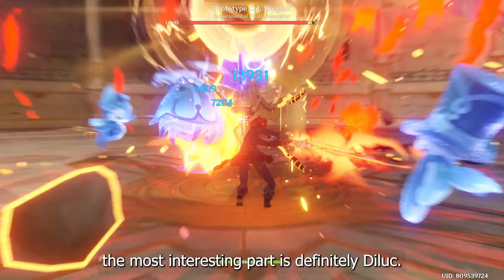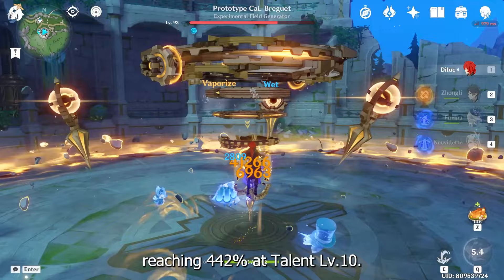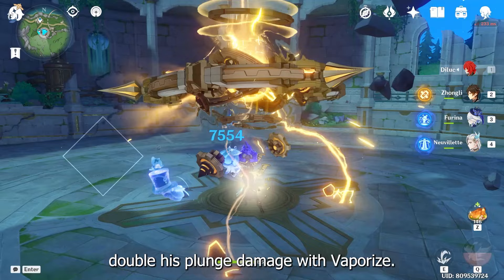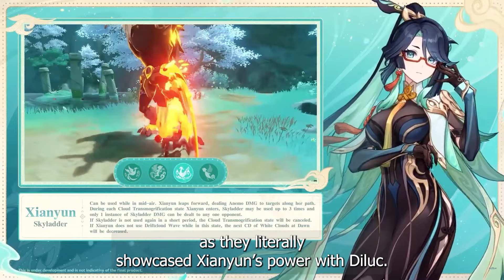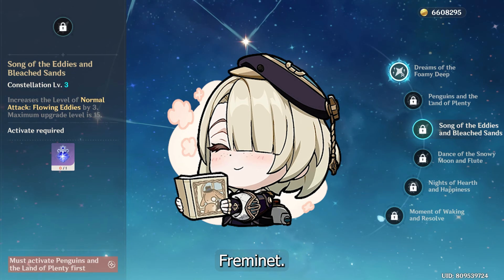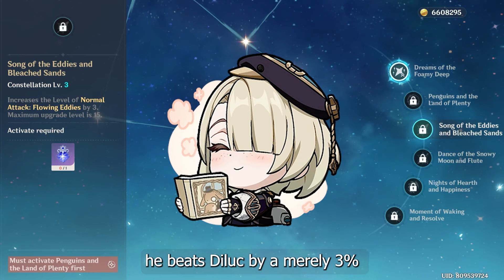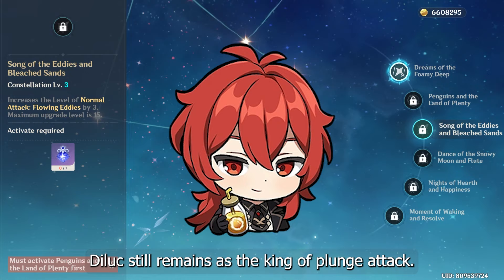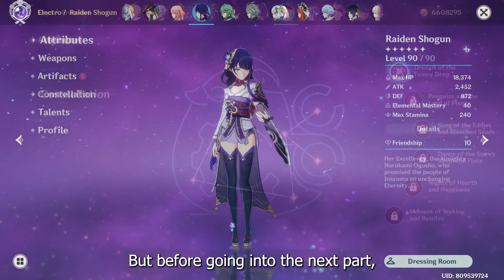Anyway, the most interesting part is definitely Diluc. He has the absolute highest plunge multiplier, reaching 442% at level 10. This is exactly why everyone is talking about the Diluc-Xianyin combo — he's a Pyro claymore user who can easily double his plunge damage with Vaporize. Even the devs approved this on the livestream, literally showcasing Xianyin's power with Diluc. By the way, there's actually one character that's even stronger than Diluc in plunge attack — Freminet. Thanks to his C3 increasing his normal attack talent, he beats Diluc by a mere 3%. But since he's a 4-star, his base attack is much lower than Diluc, so at the end of the day Diluc still remains as the king of plunge attack — aside from Xiao, obviously.